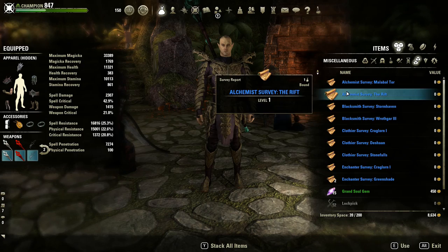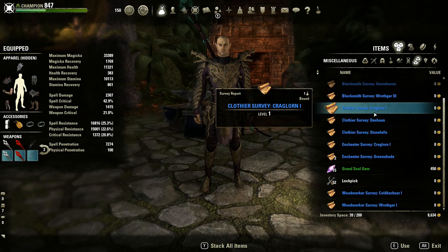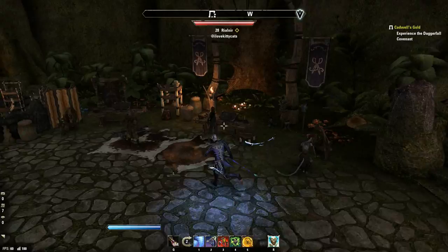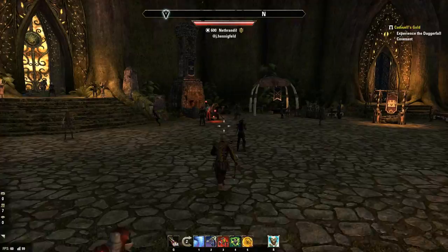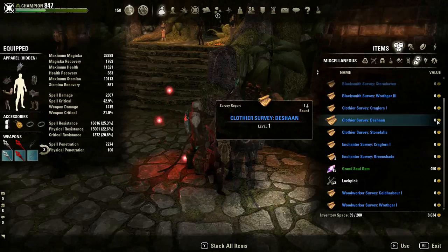This is basically one or two days of crafting writs for me, since I have eight characters. Three days max, and I've already collected approximately this much. I'm stocking up on a lot of raw materials and I'm not selling them, because I need them for crafting writs. I save all the raw materials from surveys and put them in the bank across all characters, then once every few days I go and collect them.